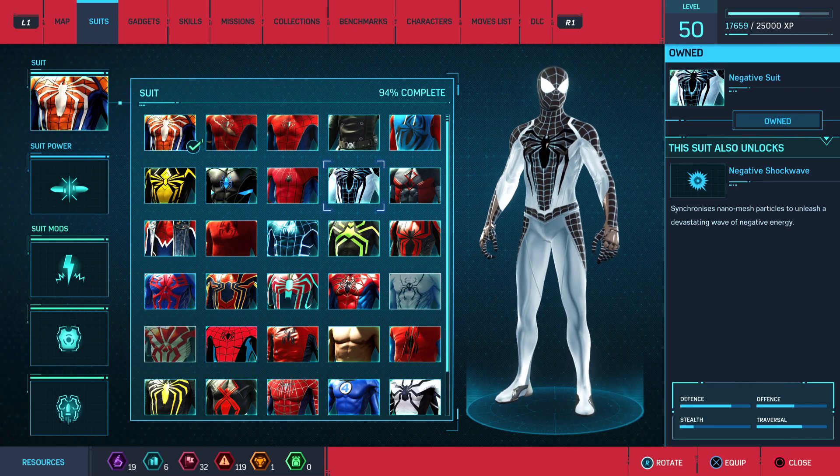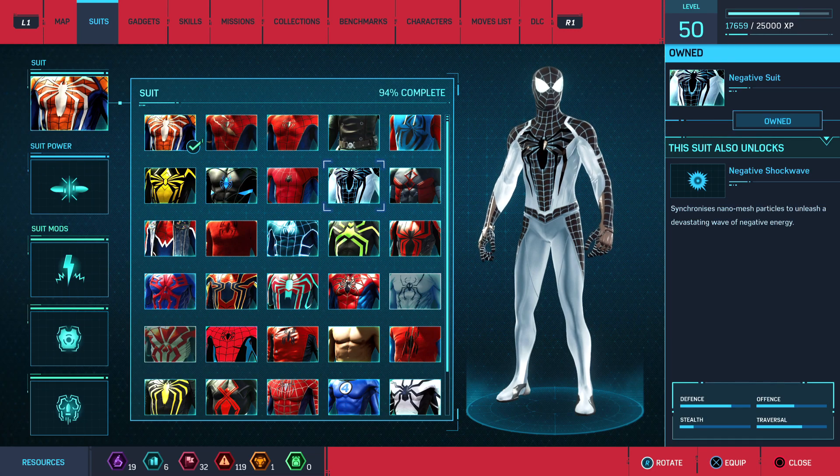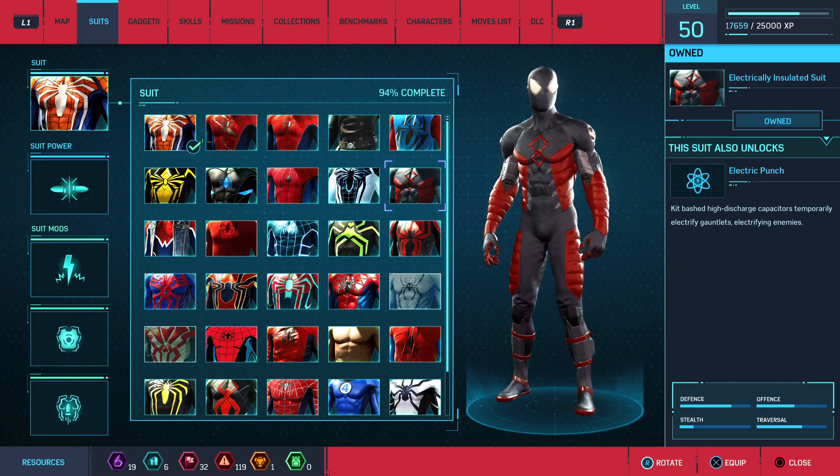Negative suit. The suit power is negative shockwave. It uses nano mass particles to unleash a devastating wave of energy. I don't actually know what that one does.